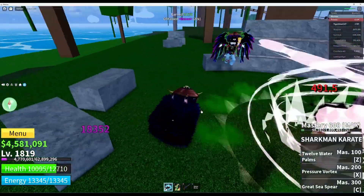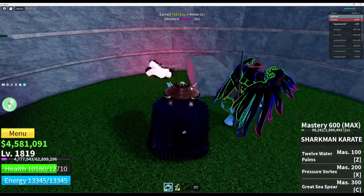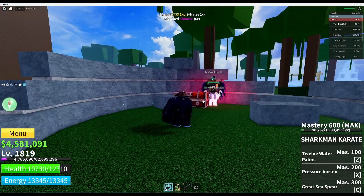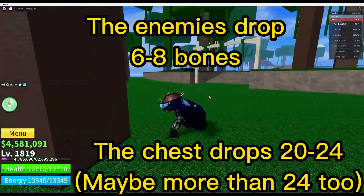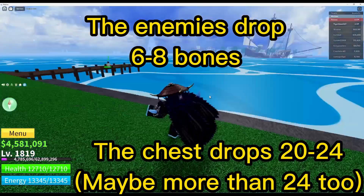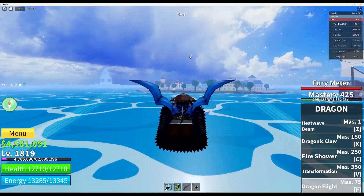The enemies are a different level over here — they're 1820, one level higher than mine. As far as what cursed chests can drop, they can drop 50 fragments, they can drop 10 minutes of double XP, and I've heard they can drop a fruit, but I haven't actually seen that yet so I'm not sure if that's true.